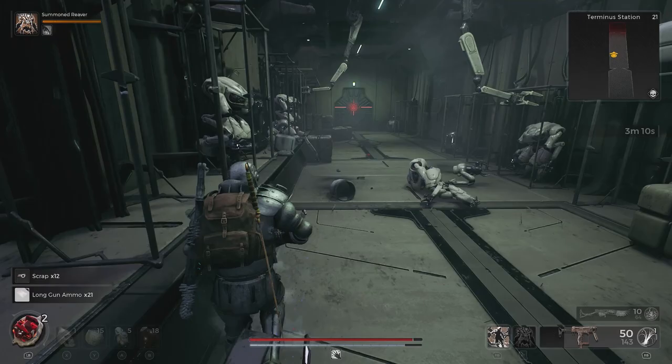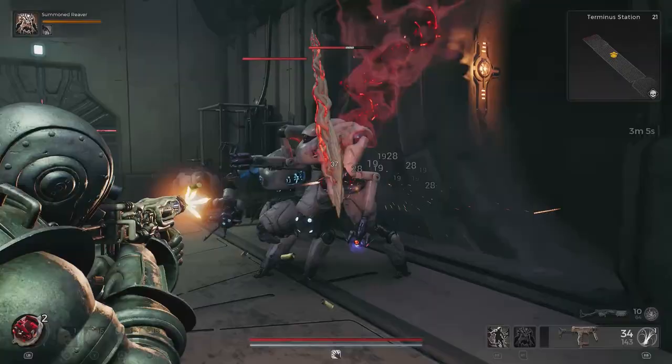Given the procedurally generated nature of Remnant 2, you might be able to find Terminus Station on your first run or your 20th. It might be there in campaign, or you might need to reroll adventure mode.